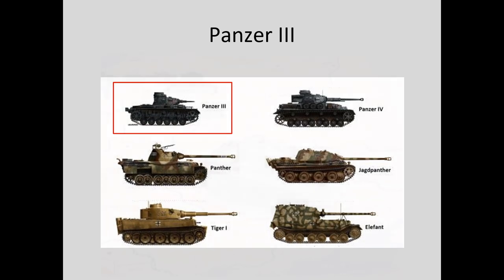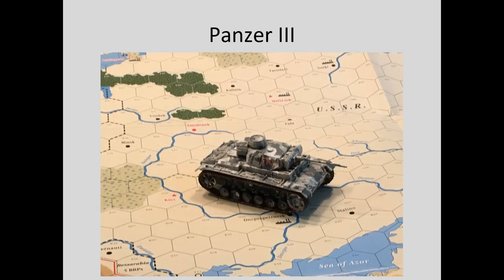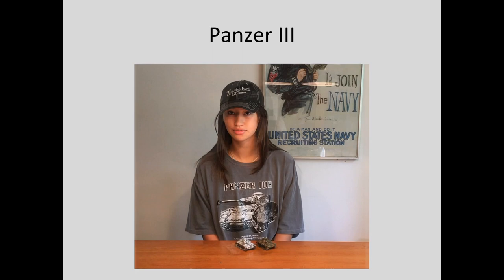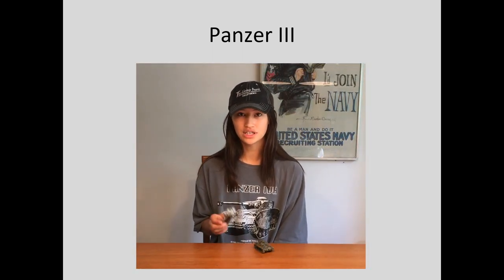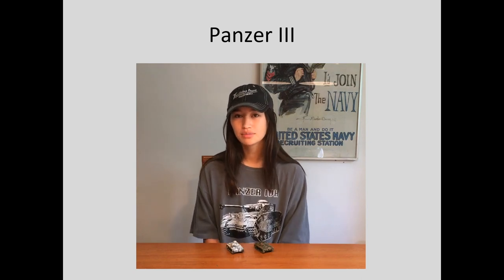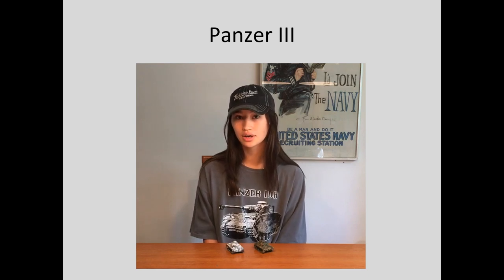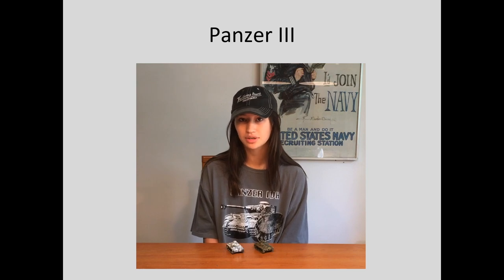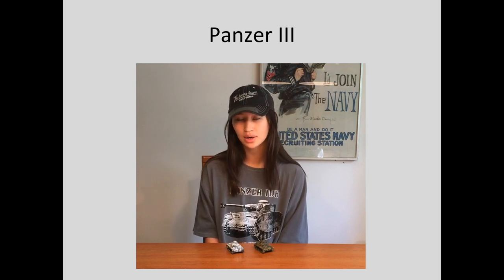The Panzer III was a medium tank intended to replace the stopgap Panzers I and II. The various models gradually increased in weight from 14.8 tons to 22 tons for the first production model, the 1939 Model F. About 450 of these were manufactured, and a number were built in time for the invasion of France. The Model F Panzer III had 30mm front, side, and rear armor, and was equipped with a 37mm gun, although in a far-sighted design decision, the turret was capable of upgrading to a 50mm gun, which meant that the Panzer III was effective well into 1941 and 1942, when about 1,500 were built each year.